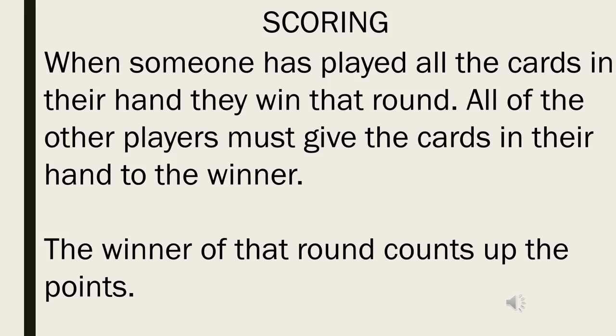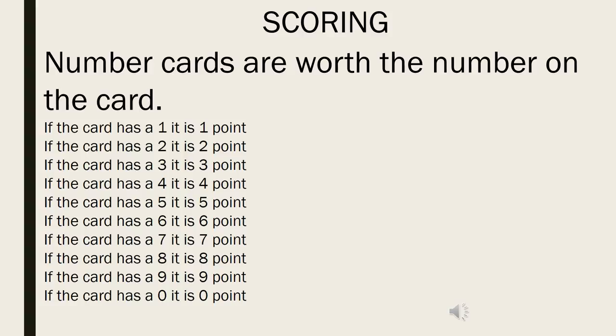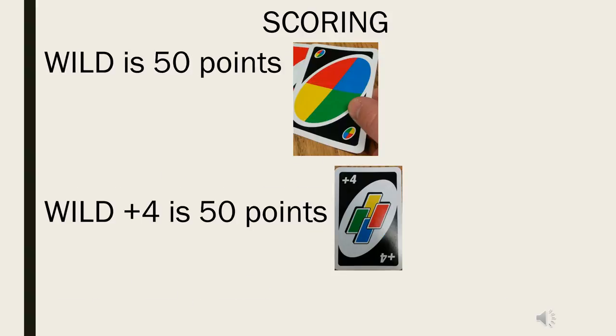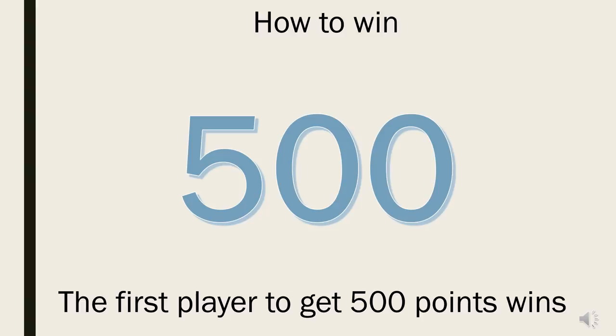When someone has played all the cards in their hand, they win that round. All the other players must give the cards in their hand to the winner. The winner of that round counts up the points. Number cards are worth the number on the card — for example, if the card has a one on it, it is worth one point. A draw two card is worth 20 points, a reverse card is worth 20 points, and a skip card is worth 20 points. A wild card is worth 50 points, and a wild plus four card is worth 50 points. The first player to get 500 points wins.